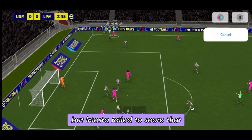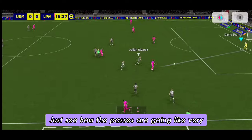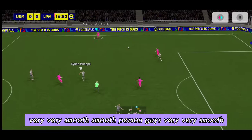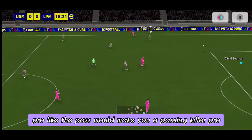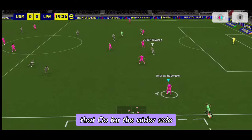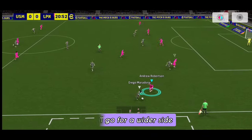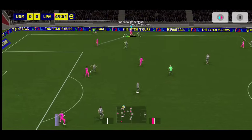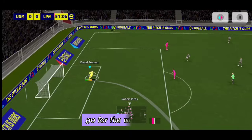In this match I'll demonstrate — see how the lofted pass went so smooth. Iniesta should have scored that but he failed. See how the passes are going, very smooth. I'm able to connect passes like a pro. One thing about passing: go for the wider side, don't go for the middle. I'll go for the wider side — the winger — instead of the middle player, because that pass would be intercepted.